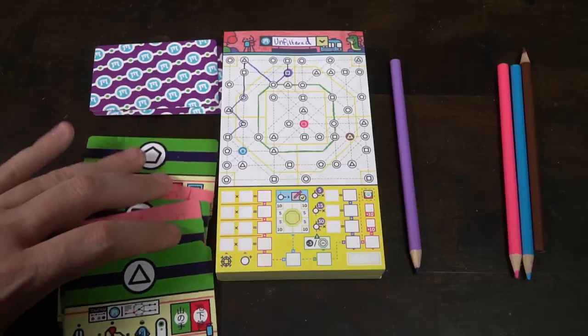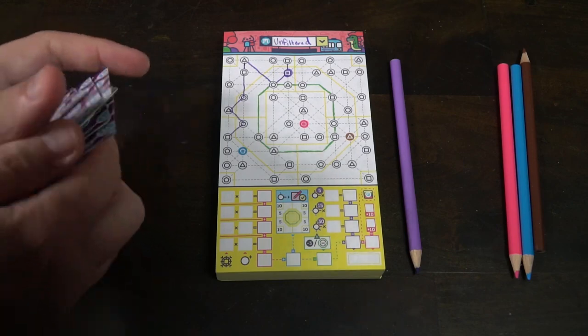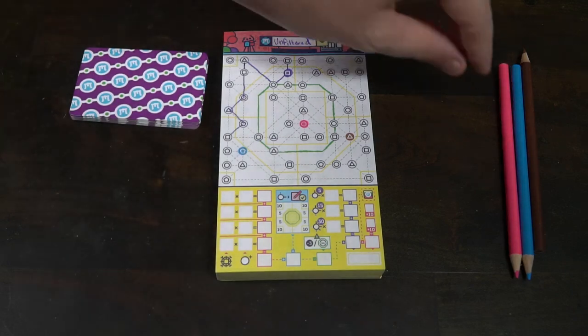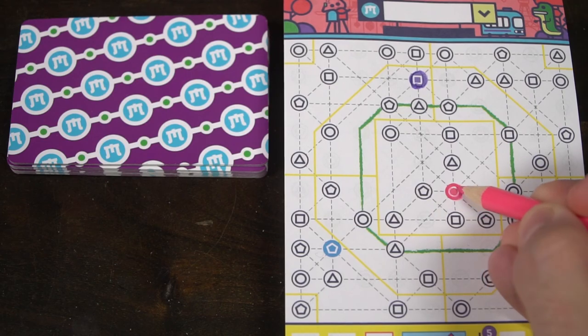You then take this deck, shuffle it up once again, pass it over to the person you're passing your pencil to, and everybody passes their pencils. You start at the new starting location and continue. It's a roll and write but you're just flipping over cards, creating lines, following certain rules on how you can make your lines, and trying to do the objectives as you see them. Each of these are pretty straight forward and explained in detail as to how you're scoring and where you can draw your lines. That's the basic game for Next Station Tokyo.